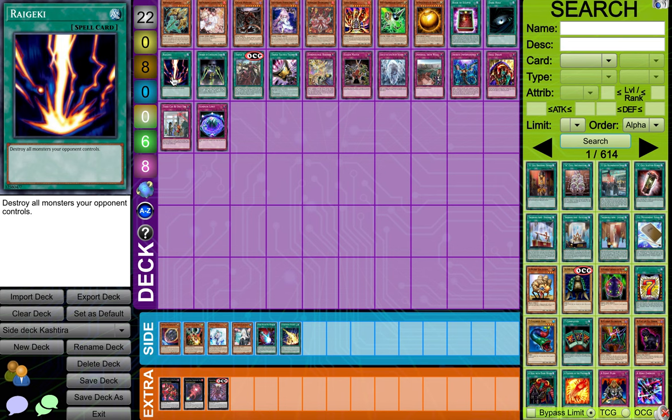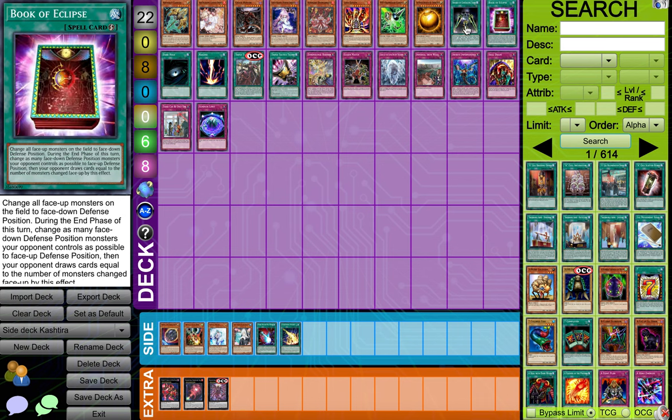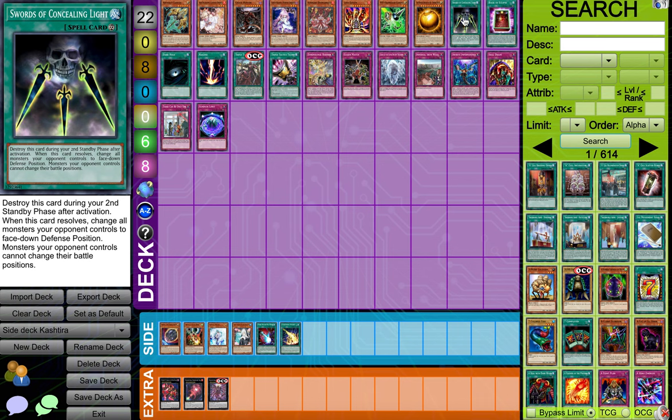Dark Hole and Raigeki are really good board wipes. And then I would say probably the best card so far will be Swords of Revealing Light — it's two whole turns, it's a really good card. But I feel like if your opponent has something like Cosmic Cyclone or anything able to pop it, then they just fully combo again, so it's kind of a feel. I would say probably this one because they can't Ash this one, and hopefully you're able to break their board — two whole turns is a pretty long time.